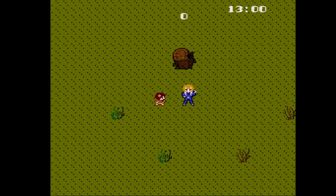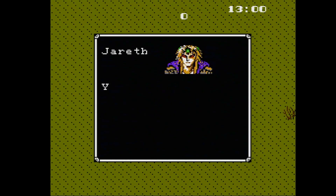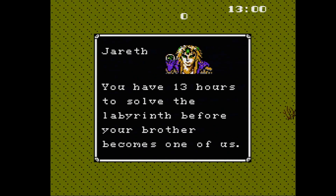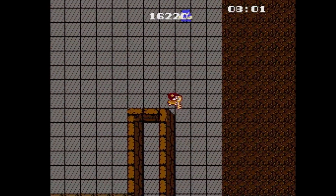Following along the movie's plot, you play as Sarah in a quest to rescue your baby brother Toby from Jareth the Goblin King, who gives you 13 hours to do so, with a timer that also acts as a kind of health meter. With very heavy gauntlet vibes, you have to track down the 12 pieces of the key to the Goblin City and eventually make your way into Jareth's castle.